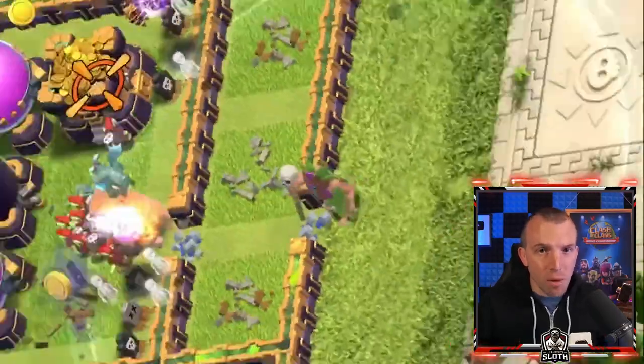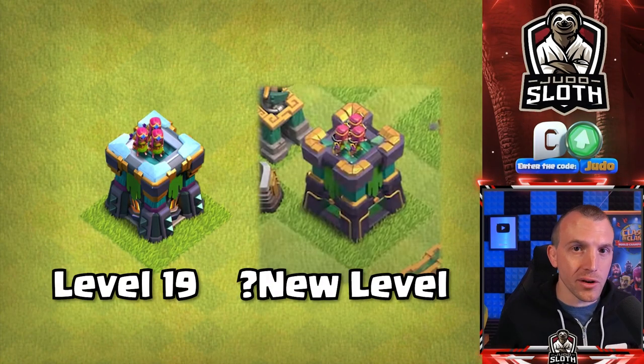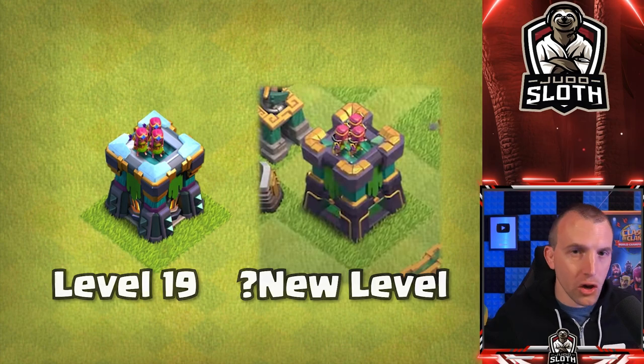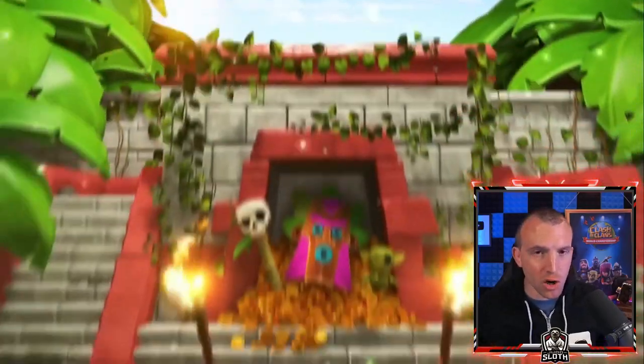The other clear comparison was the archer tower — pretty obvious in the appearance, showcasing a new level. I will talk about when I believe these will be added and why Supercell do it like this, but I think there were other subtle hints in the video too. So let's take a watch through this.